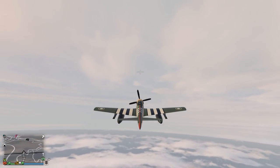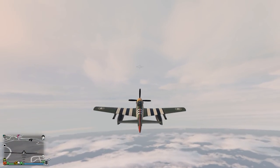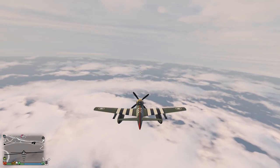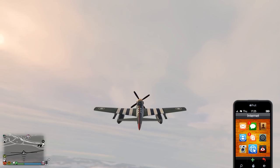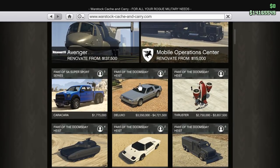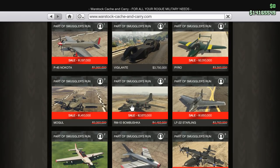We can cruise in there in the Nakoda a little bit. Yeah, there we go — she likes to tilt down though, so we'll just have to be quick about this. Alright, so here we go — we're going to go into the stock and scroll all the way down until we find our LF-22 Starling.